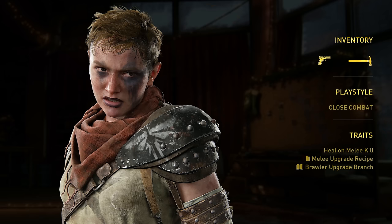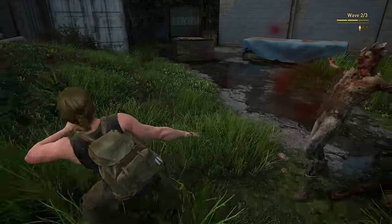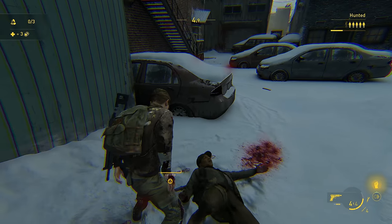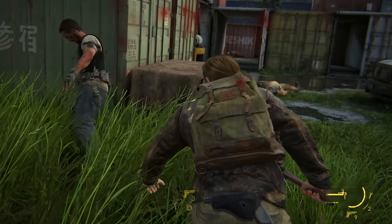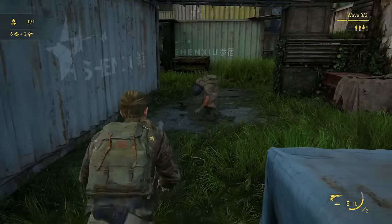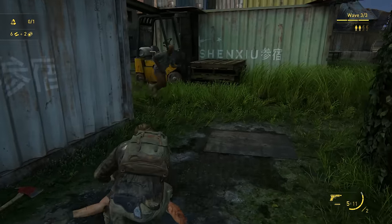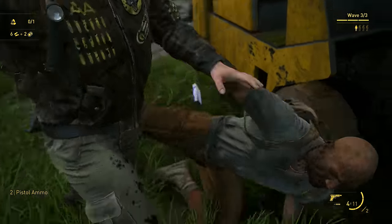Abby is a close combat melee-focused carnage machine with some regenerative properties, like an even more jacked Wolverine. Her unique trait is Heal on Melee Kill — when you take someone down with a melee attack, you recuperate about half of a health segment. This applies to kills with a melee weapon, your fists, or stealth takedowns. Abby starts her run with six bullets in the military pistol, a four-durability unupgraded hammer, the crafting recipe to upgrade melee weapons, and the Brawler upgrade branch.